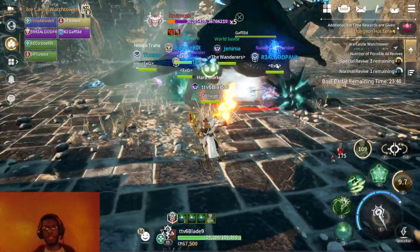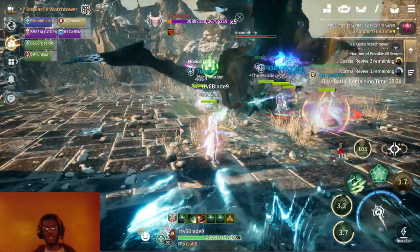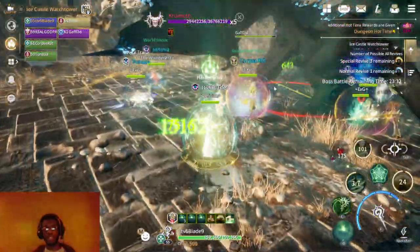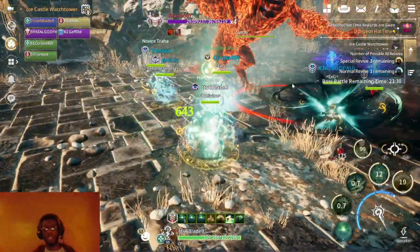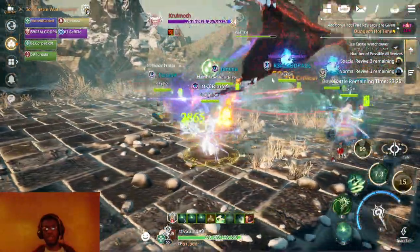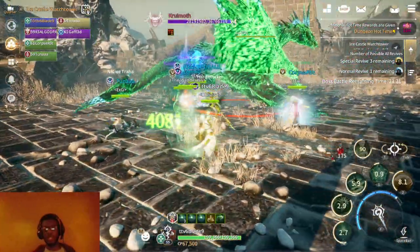This here looks like there are some guildies in here, the EXG guild. And I'm just a pug to them, but I'm doing my part. This is a random dungeon run, so we are all here working together. I'm not even sure if these guys are from the same faction as I am.